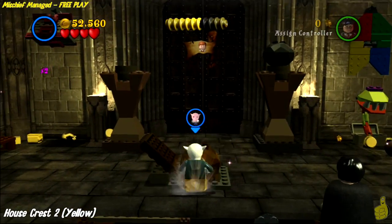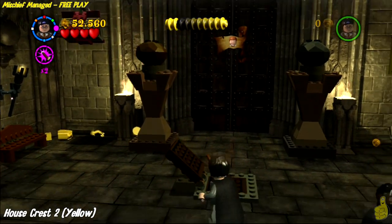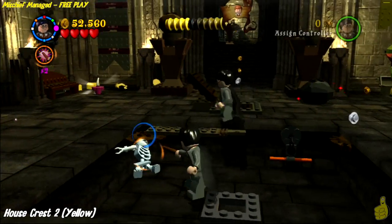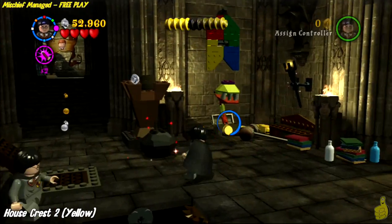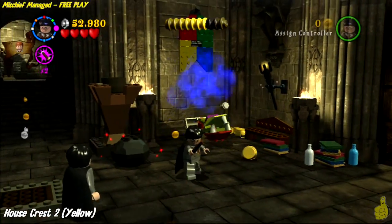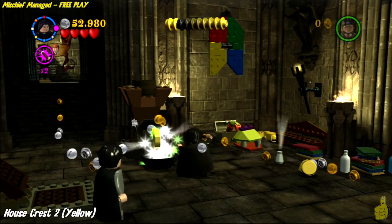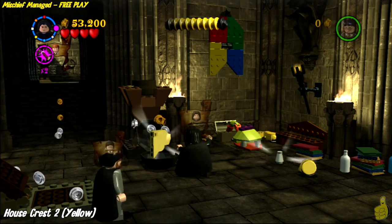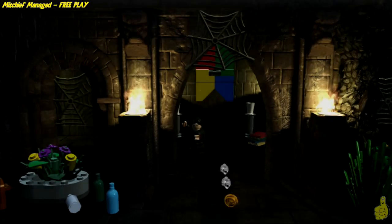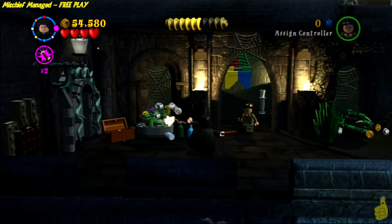We solved that puzzle color-coded, and once we got it solved, we dropped down and used the strong man handle. You could use the old cauldron and drink what I believe is the Polyjuice potion — it's the one that makes you strong. In order to get the cauldron going, you have to get all three items: the tooth on the right, the bones in the middle, and the little flower on the left. There is a glowing orb on the front right after you pull the strong man chain — use dark magic to reveal the second house crest, then make your way down the tunnel.